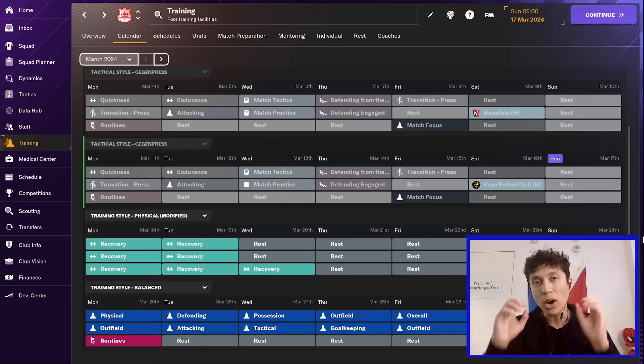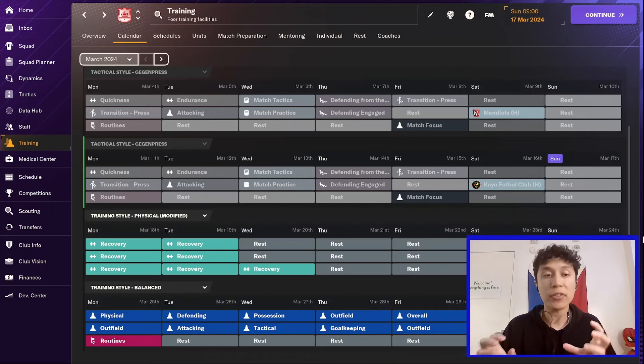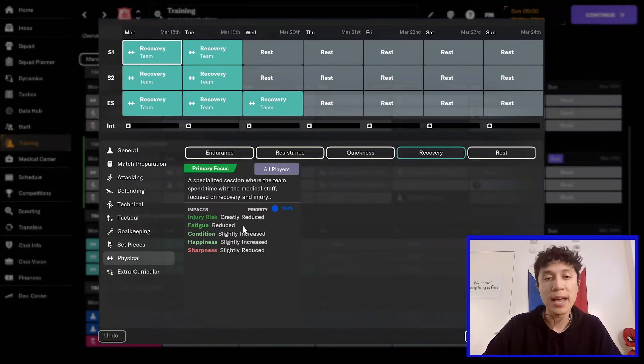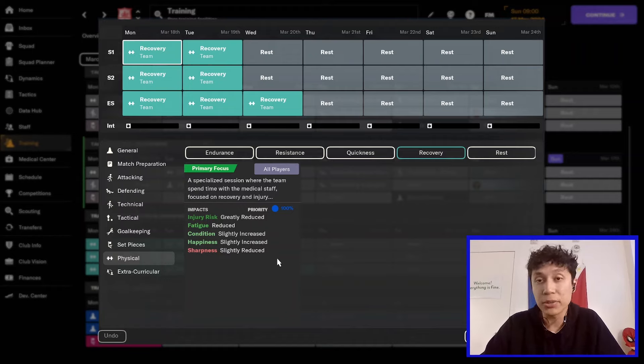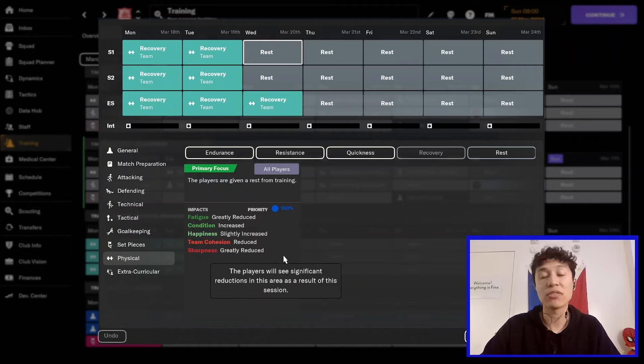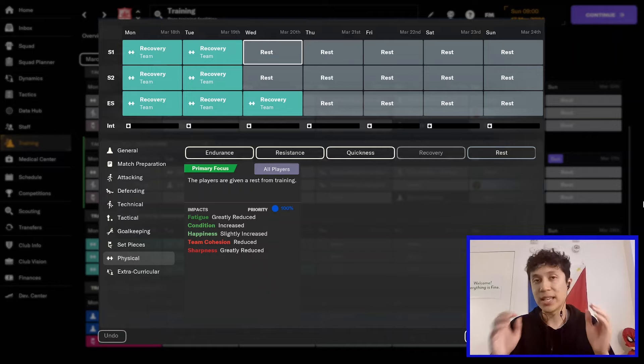Our next option is including a number of recovery sessions mixed in with rest. A recovery session is meant to greatly reduce injury risk and reduce fatigue while increasing condition and happiness, and potentially slightly reducing match sharpness. You can only include seven recovery sessions in one week's worth of training. I've included seven recovery sessions on Monday, Tuesday, and Wednesday, with the rest being rest sessions. It'll be interesting to see how different this is compared to just the training rest, since rest should be better for fatigue and condition but significantly worse for match sharpness.